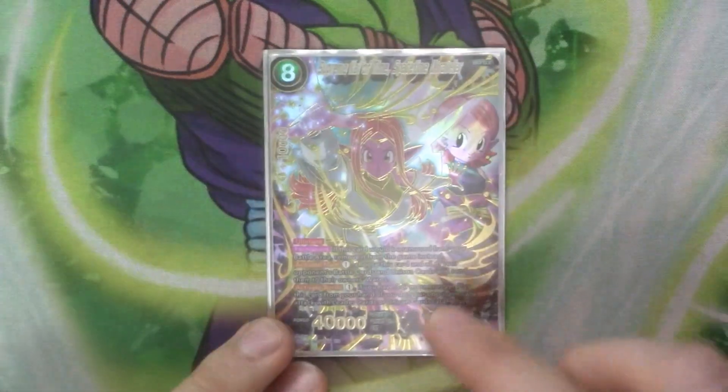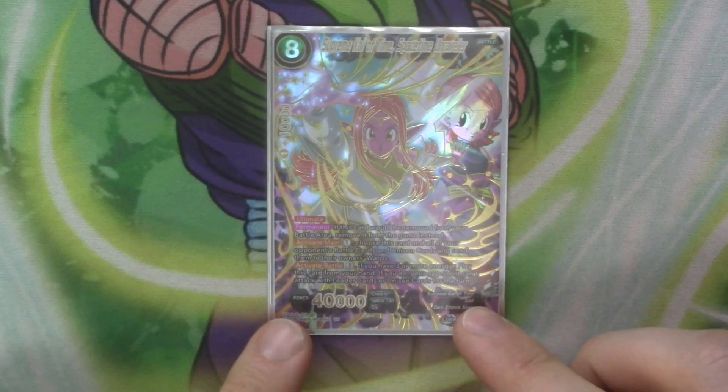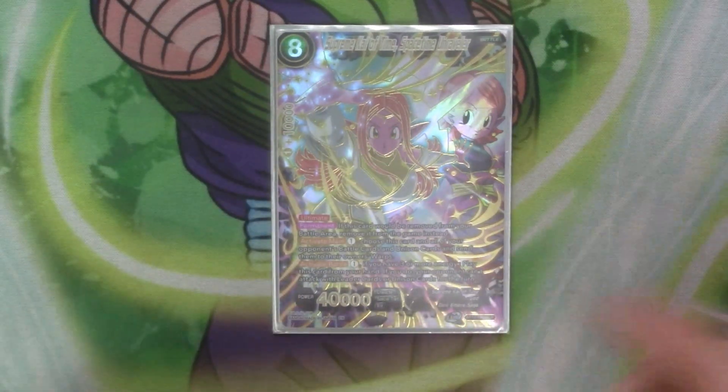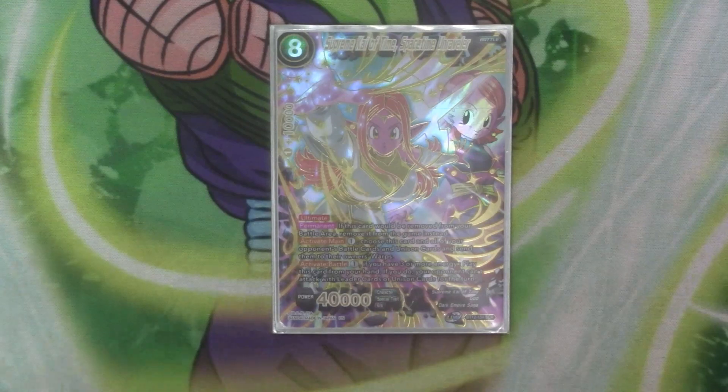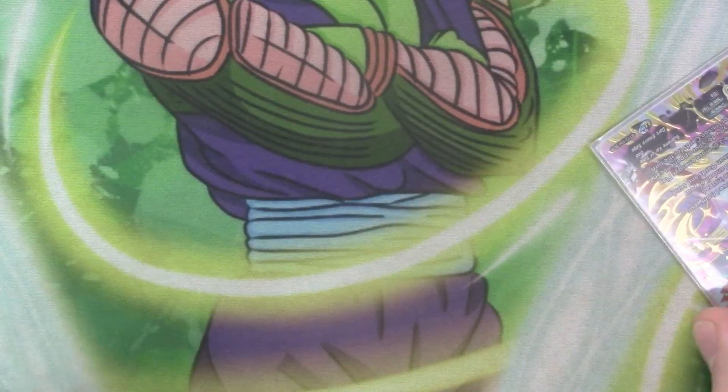And the last card for the deck is the secret rare, Supreme Card of Time. It's got 40k, ultimate, and the secret rare — if it leaves the battery it leaves the game. You've got active main, pay one — choose this card and all of your opponent's battle cards and unison cards, send them to the energy warps. And active battle, pay one — if you have three or more energy, play this card from your hand. If you do, your opponent can't attack with leaders or unisons for the turn. So the idea is the active battle you play out during your opponent's turn to stop them from swinging their leaders and unisons. And then during your turn you hit them with a 40k, then pay one and get rid of their field. And all you do is lose here, nothing else. So very good board control card.